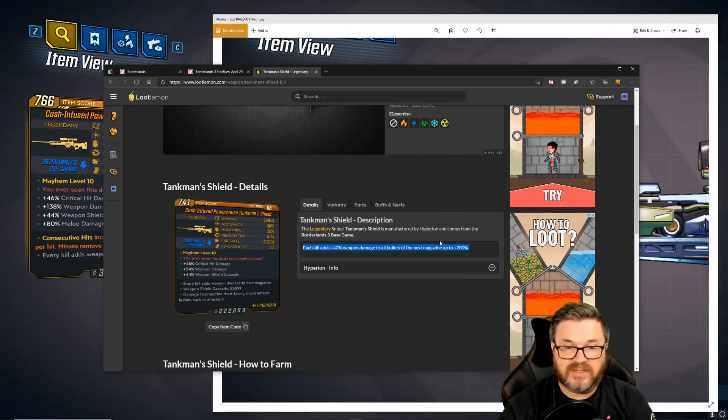So if you kill five enemies with that first magazine and then reload, your next magazine has 200% weapon damage on each shot. What you want on the Tank Man Shield is a 300/90 version — the 300% weapon damage on enemies above 90 health. This gun is best for mobbing because you need to stack up kills, and hopefully you can one-tap most enemies with it.